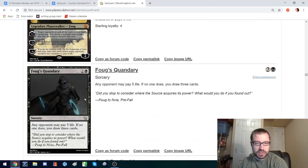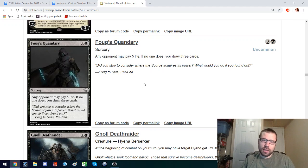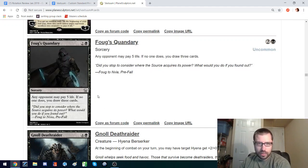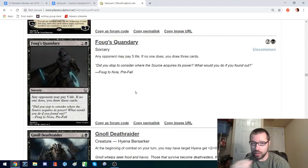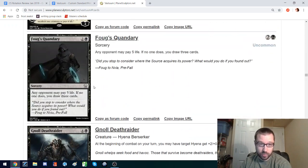I like the ultimate — it's a powerful emblem. Fug's Quandary: they can pay five life — it's Browbeat in black. Red has Browbeat with Jumpstart, and that sees some play in real standard right now. I don't know if this is good enough without the jumpstart, but it does open up black as a potential option to pair with red if you're doing the burn deck, which I think you can do in this format — we have so much burn. It's all sorcery speed though.